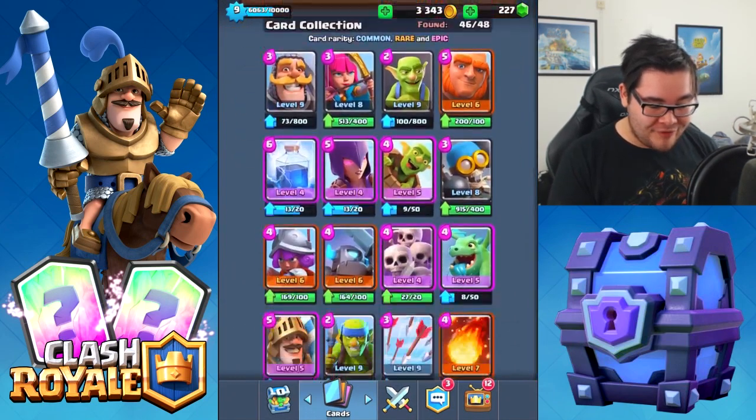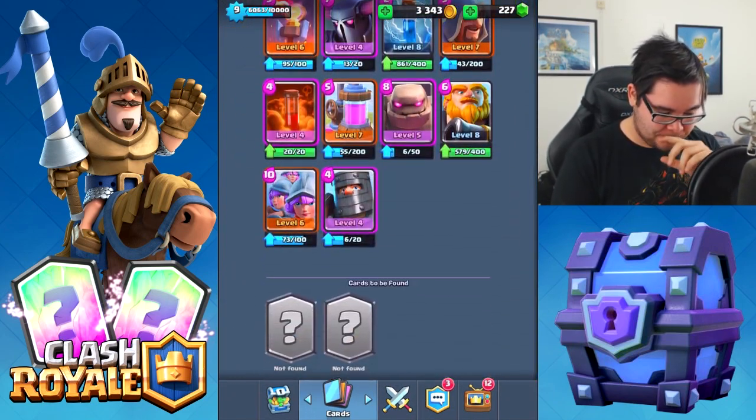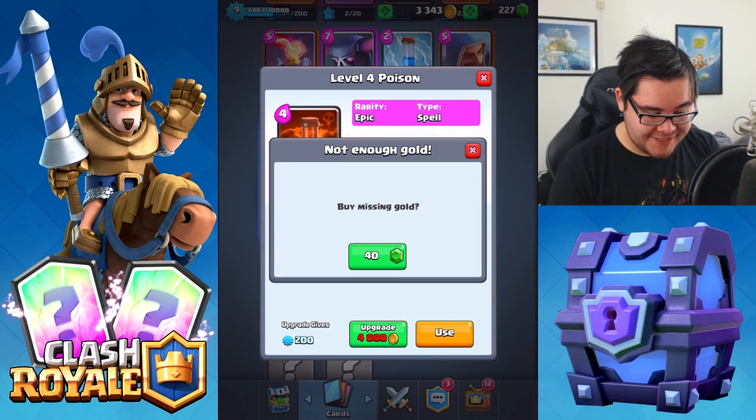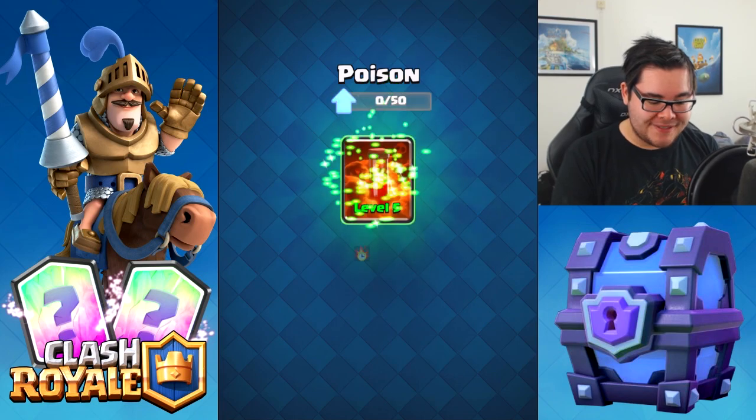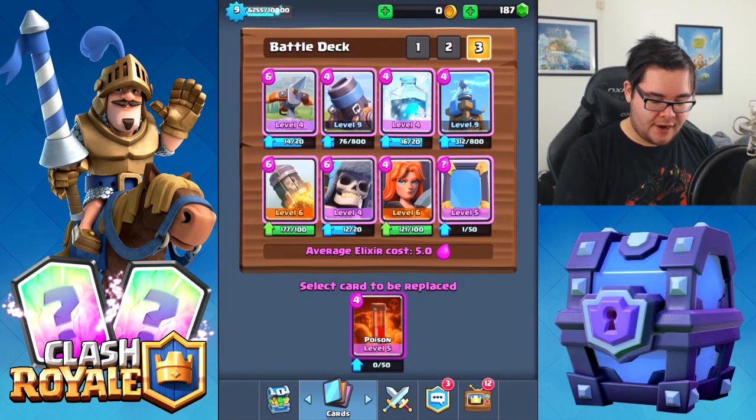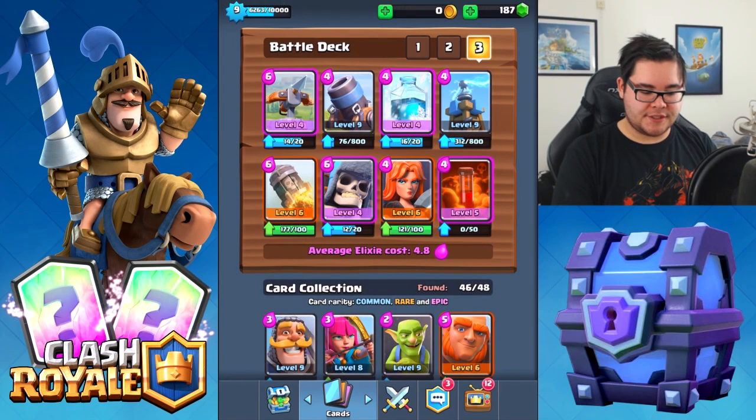The Poison spell is really sweet. I don't care — I'm going to buy this. Poison spell to level five. You know what, let's use this in our catalog of douchebag cards.